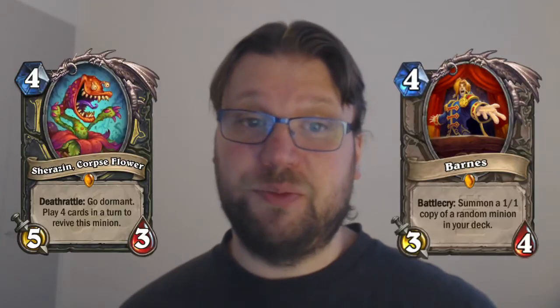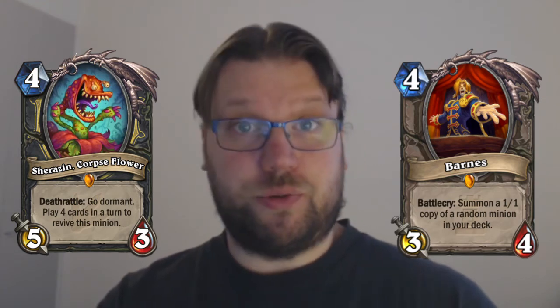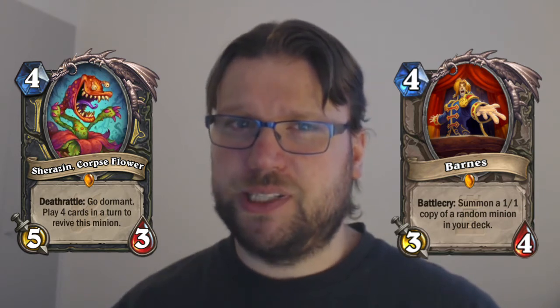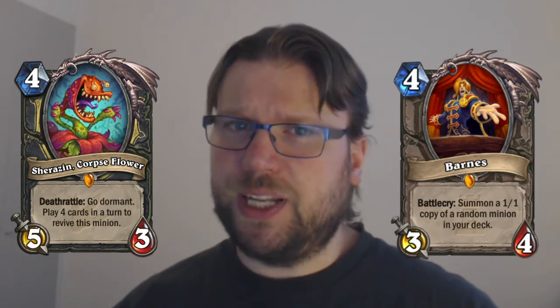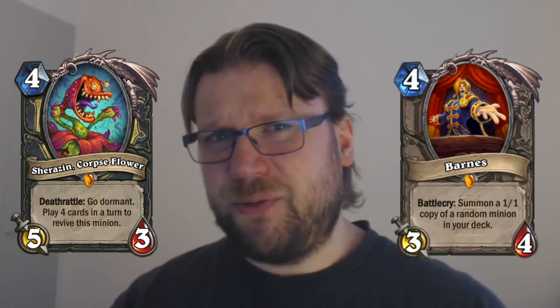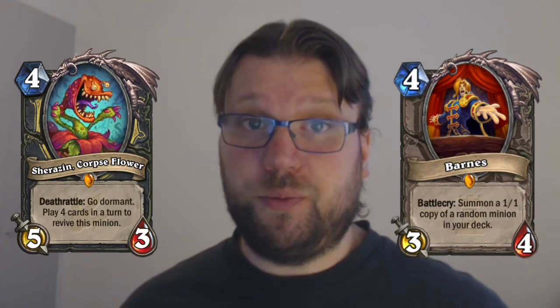On the other hand, the three legendaries offer quite some synergies together: Sherazin, Barnes — which can also create a copy of Sherazin — and Xaril, which is also not something bad to come out of Barnes. There's quite a lot of synergy between those cards, but they share a common weakness in that they are generally relatively weak plays on turn 4. Barnes is the strongest one, but Xaril and Sherazin are both quite easily removed if you play them on 4.